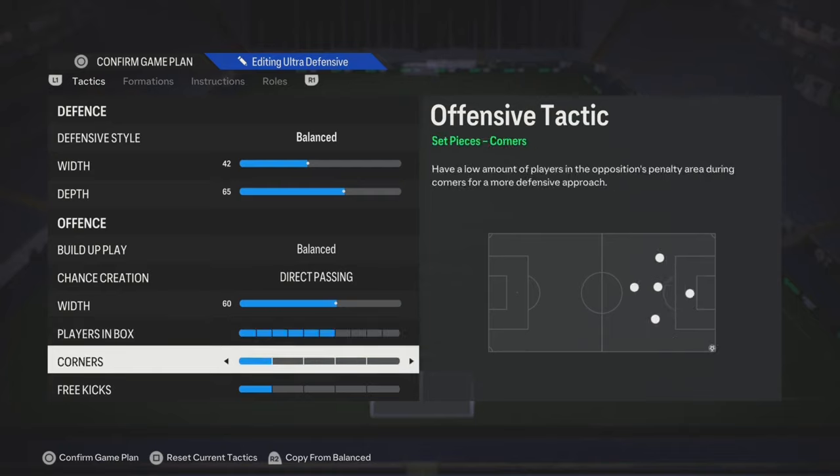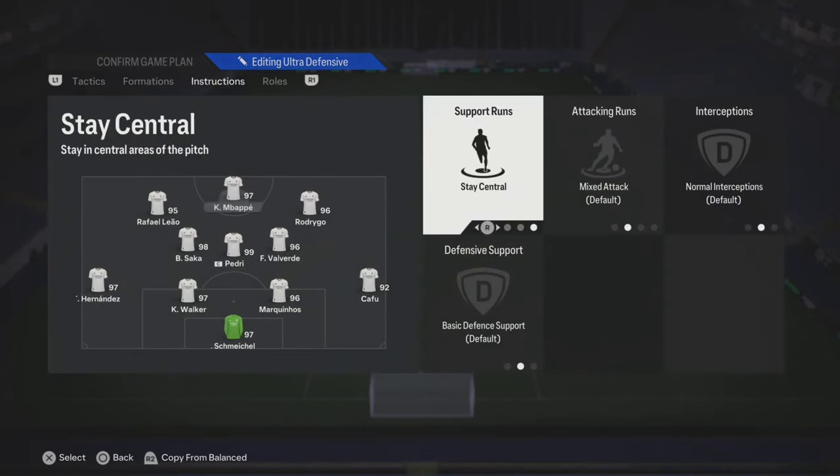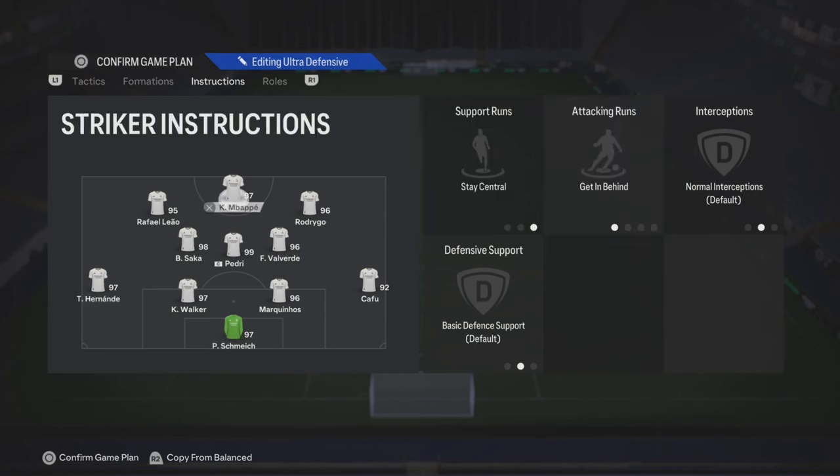If you put 3 or 4, that means you're trying to do some Treb plays. The striker is gonna stay central and then he's gonna get in behind. The AI is gonna look for certain situations to make a run in behind, so you just gotta remember that once you get the ball.